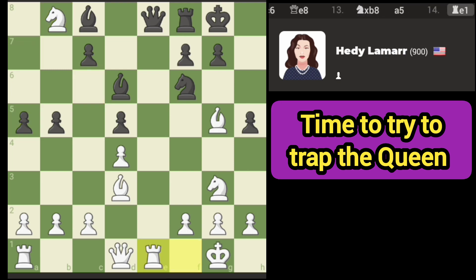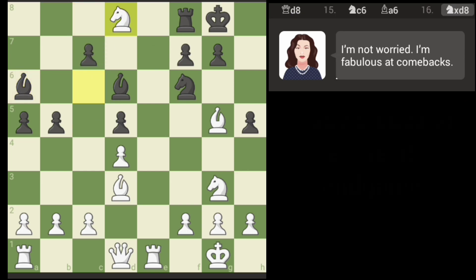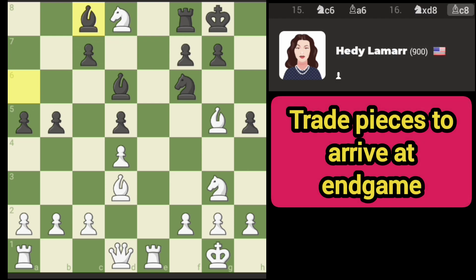Let's put pressure on the queen. Now we'll put more pressure on the queen. From here I think we can just trade to attack — that should open up a spot for the queen.